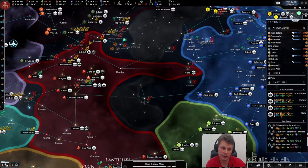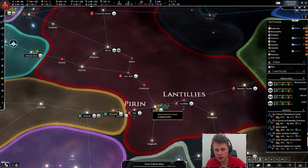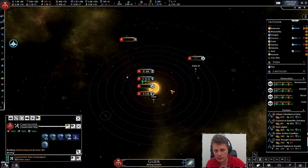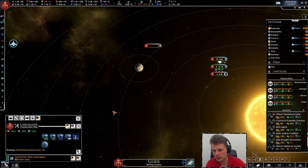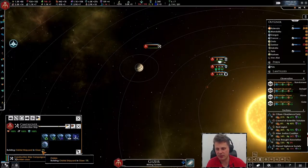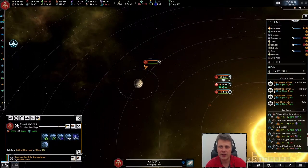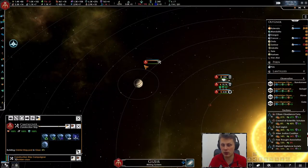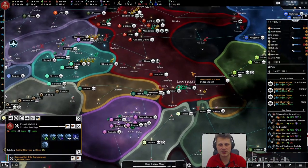Let's get more research out of this research lab. Perhaps we can aim for a thousand — a thousand research will definitely help us. Here's our construction ship on the way over there; he's going to be constructing our second shipyard. I wonder how long that will take and we need to save up to 2,000 to build the larger ships. Having two shipyards is a luxury.